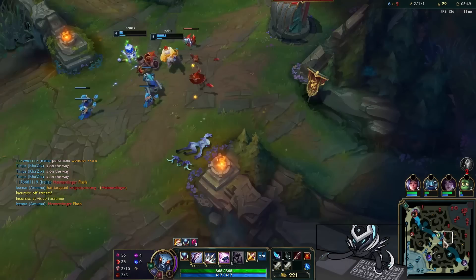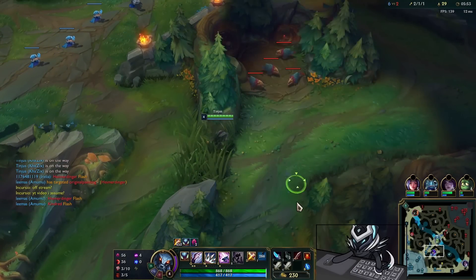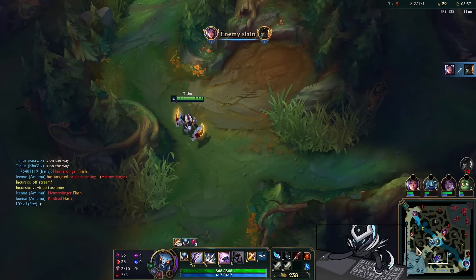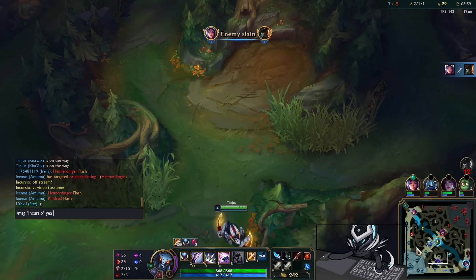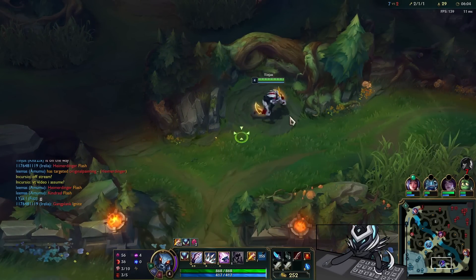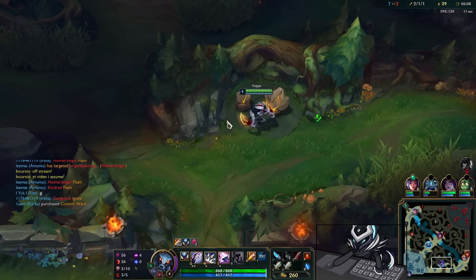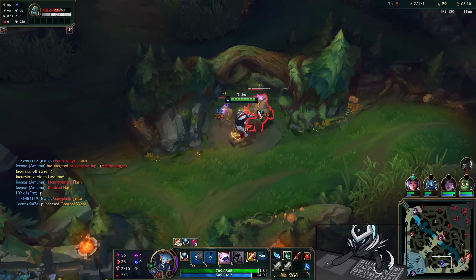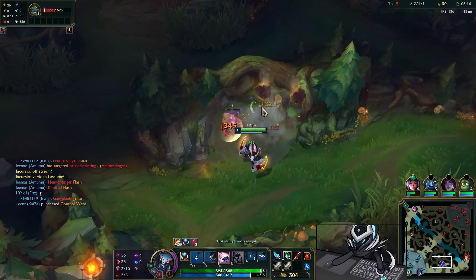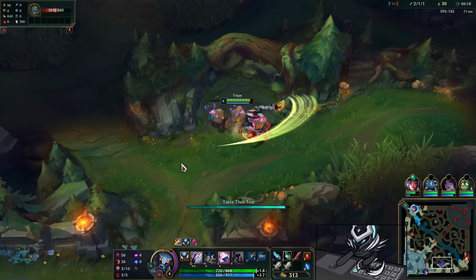We pick up the Serrated Dirk and double Long Sword, so we're going pretty comfortably into the Duskblade at this point. Two kills, one assist, three stacks of Eyeball — there's not much else you could ask for with this build. It's a very worthy trade-off for dying for that Syndra kill, especially with this setup. If you're gonna die, early game is probably the best time to do it.